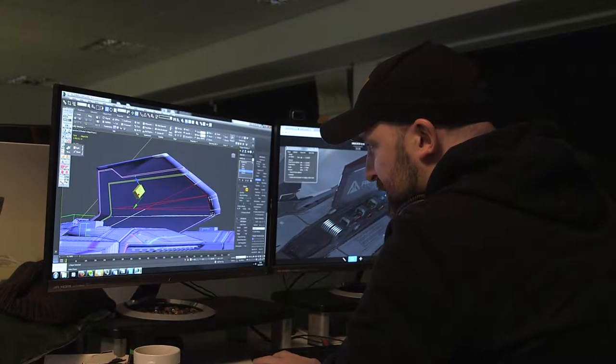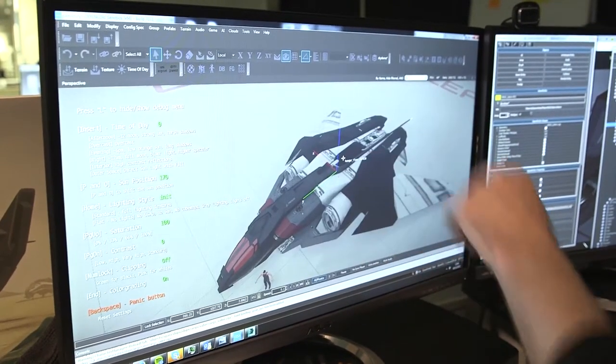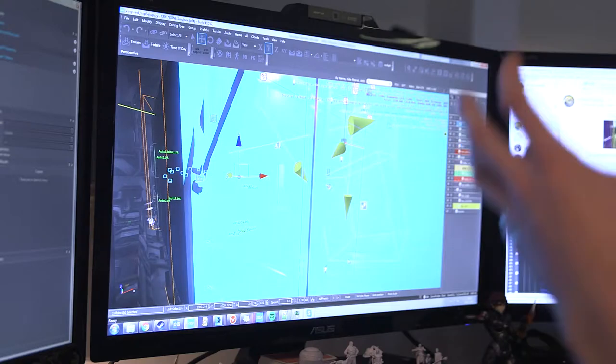Once the concept and discovery phase is done with the team, it then goes into a phase that we call white box. The white box is essentially the very raw bare bones of the ship — it's not pretty, but it's functional.